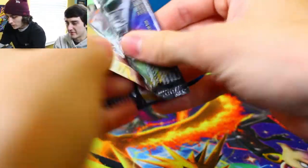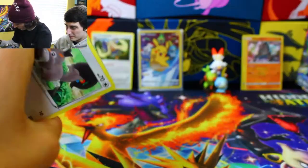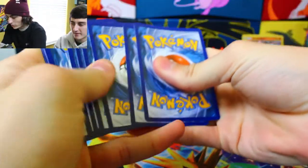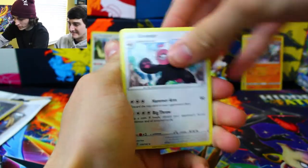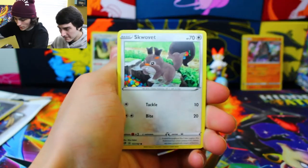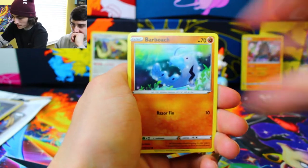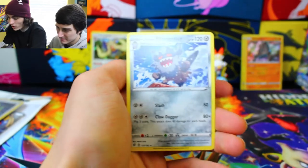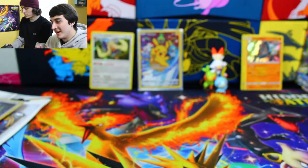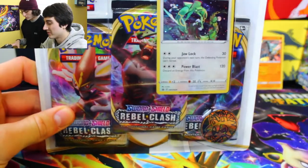That's the last Rebel Clash pack from the box. I don't know why they put them in different ways sometimes — it's annoying, though. We got Fire Energy, Bewear, Speed Energy, Pelipper, Squvit, Galarian Mr. Mime, Caterpie, Barboach, Arrokuda, Galarian Farfetch'd Reverse Holo, and a Galarian Perrserker. Nothing too crazy yet, but we still have a three-pack blister to get through.